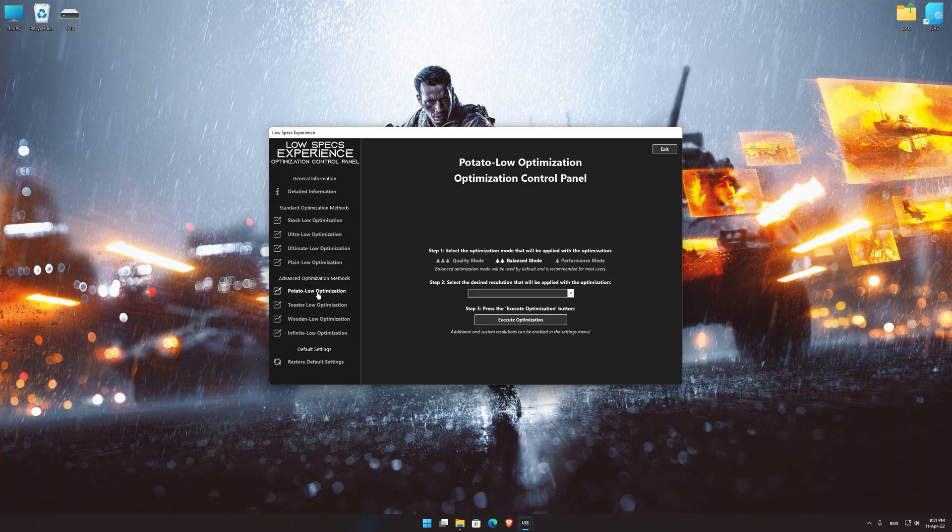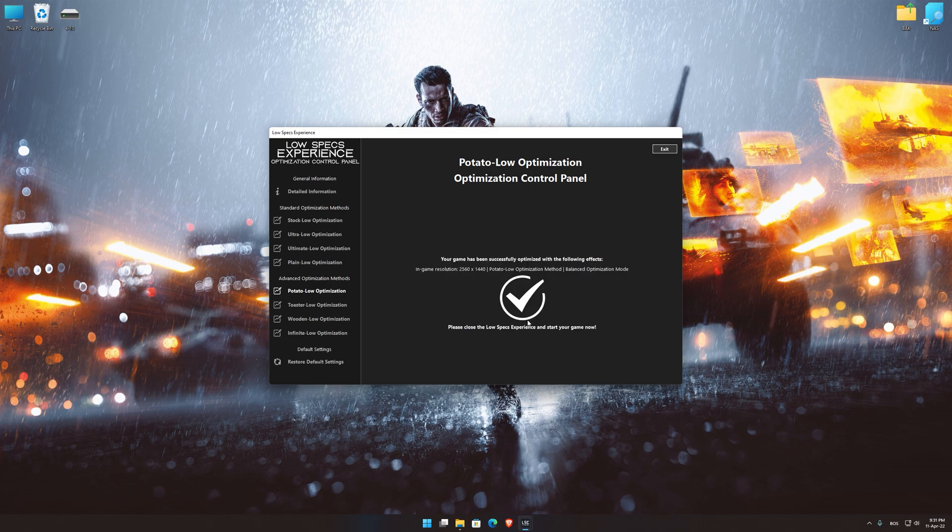When the optimization control panel loads, simply select the optimization presets and the resolution you would like to render your game at. This is something you will need to experiment with on your own in order to see what works for your system the best. Once you decide which optimization presets and resolution you are going to use, press the execute optimization button and then start your game.